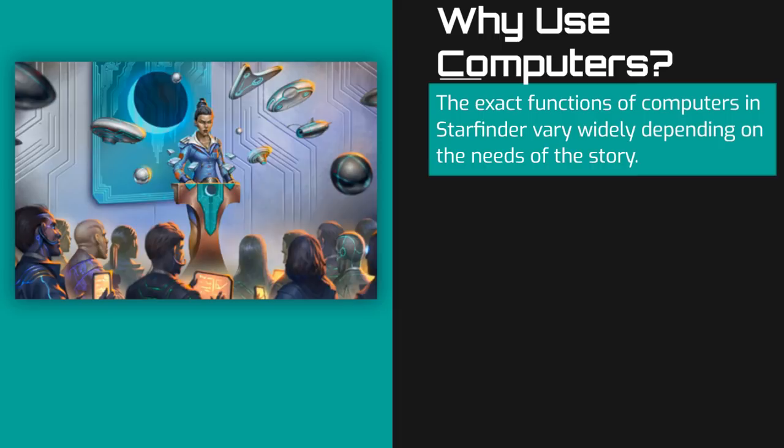If the GM needs a way to pass information to the players, she might hide it in the files of a computer. If the game needs a MacGuffin to draw the players to a certain location, a specific file on a computer might be that bait.